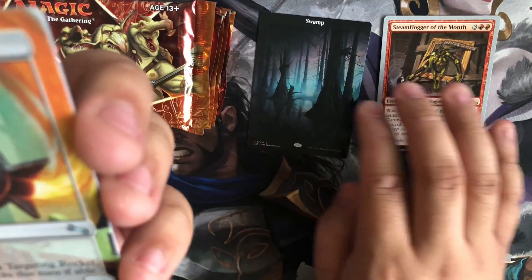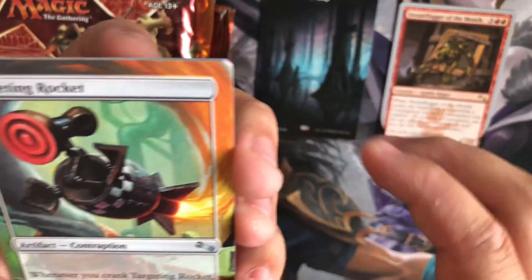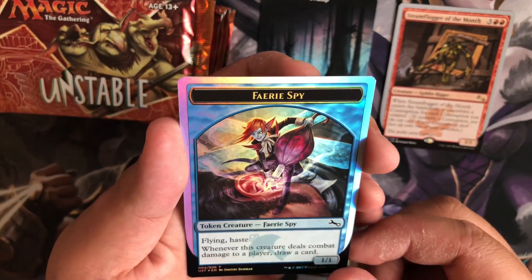Move these packs over a bit just so everything can fit in here. Alright, Targeting Rocket, Boom Flinger, and a Fairy Spy.